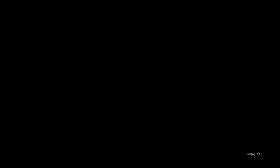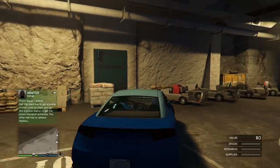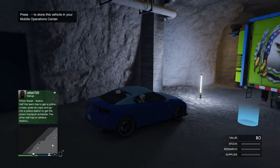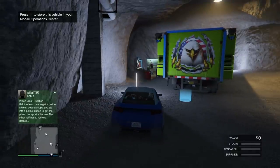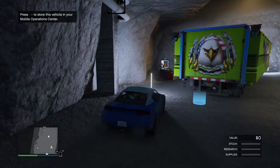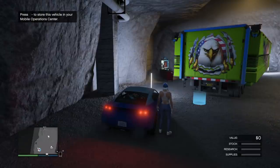We're going to be loading into the bunker momentarily. Once we do, go straight to your MOC. This is the part where PS4 might have some trouble — on Xbox I can hit it perfectly every time. You're going to hit right d-pad and pause at the exact same time. You'll see the lights flash and then you will be completely frozen — not able to move your camera or anything. Just put both thumbs on those buttons and hit them simultaneously.